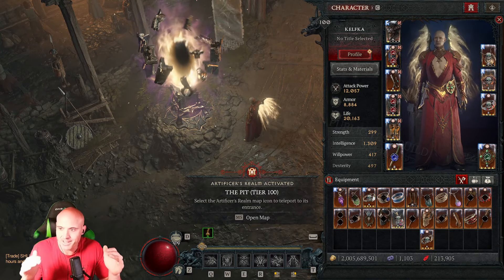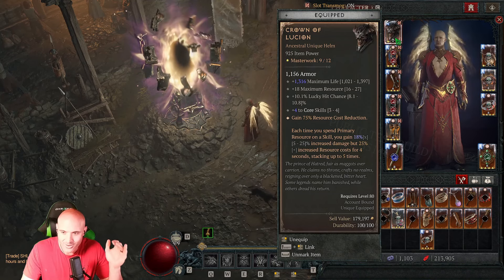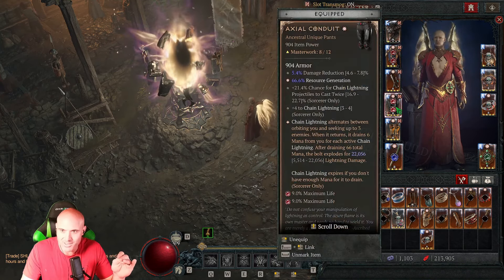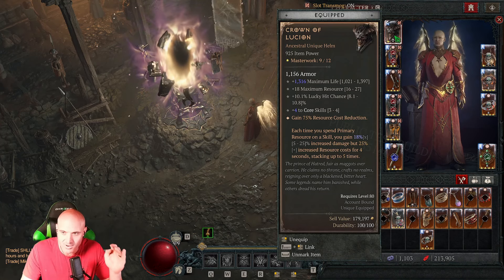What's up everybody, Kuff here. We had to make a quick video because we found an item that actually worked for the Sorcerer for core skills. Chain Lightning with the new Chain Lightning Pants, the Axo Condit — these items actually work together.